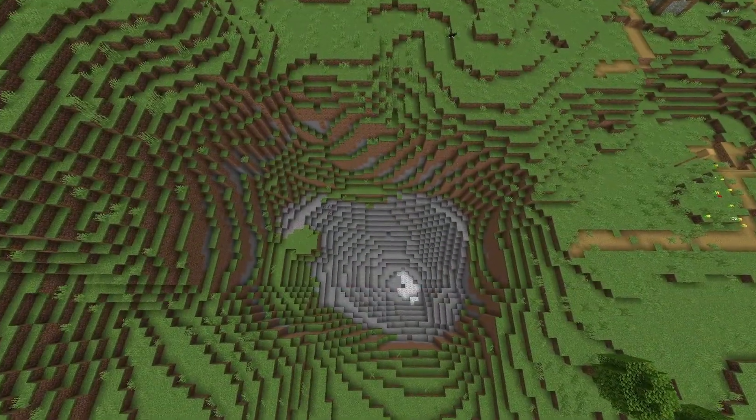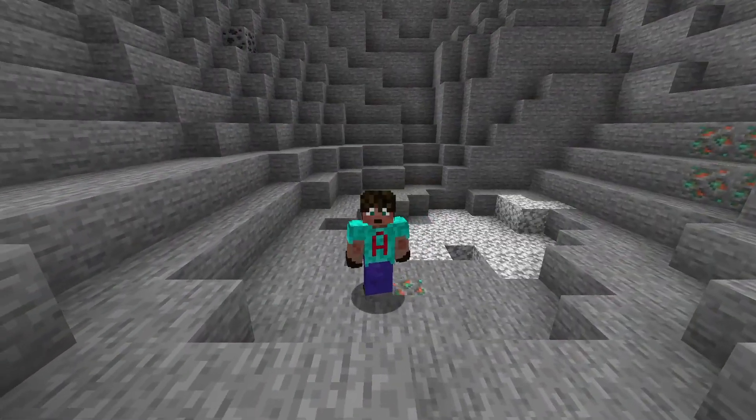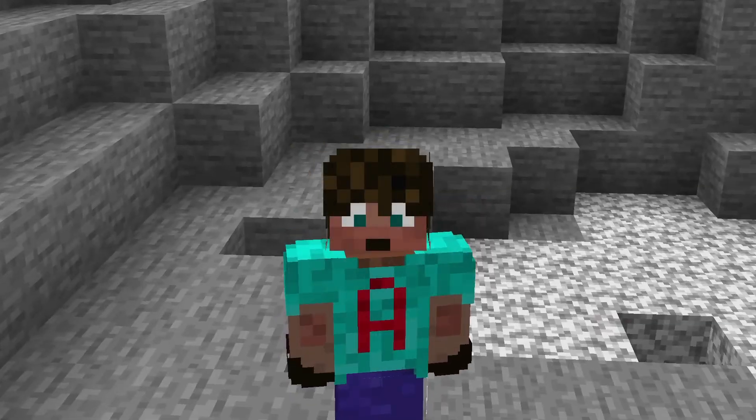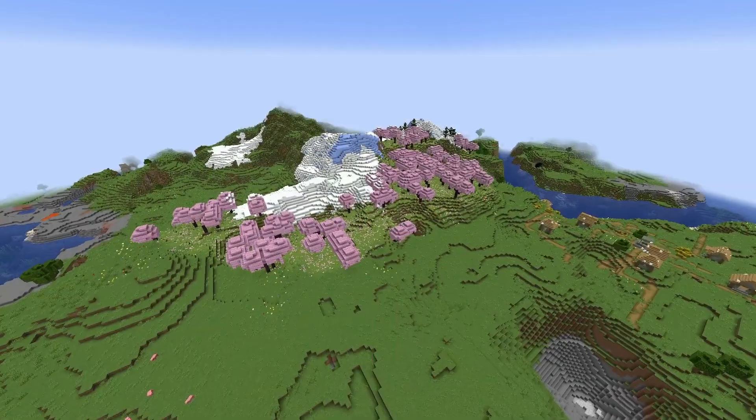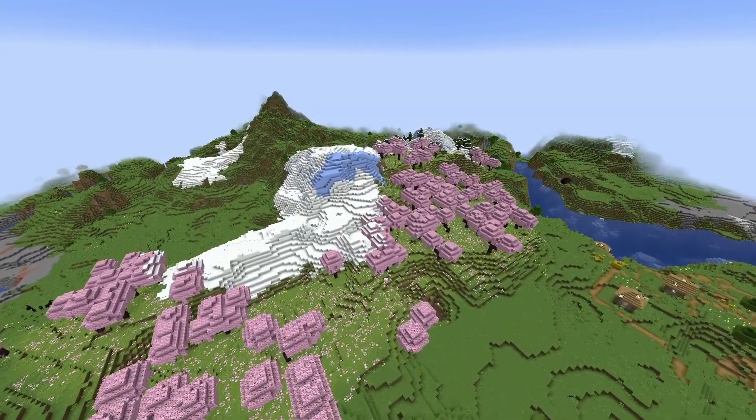There's also a really interesting hole that maybe you could use to start mining in. There's not an open cave entrance, but it definitely gets you down a few Y levels so you can get started. The Cherry Grove isn't huge, but it doesn't need to be. Once you've got your saplings, you can make it as large as you'd want.